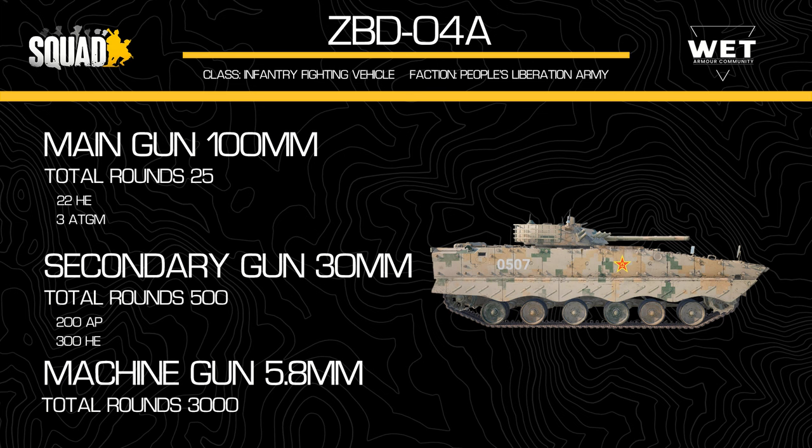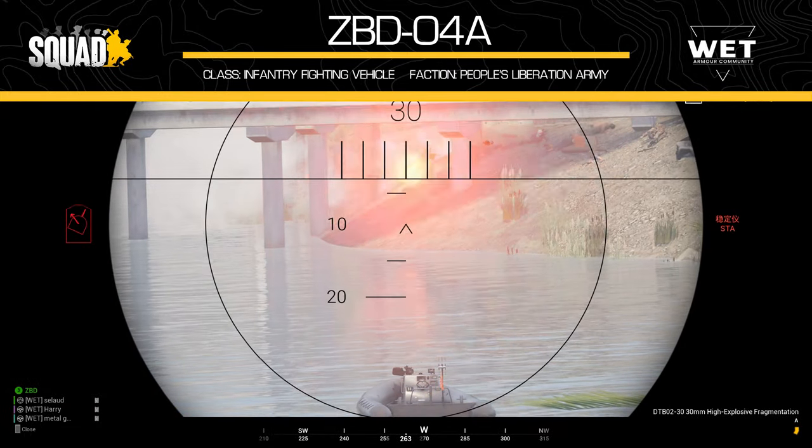The ATGMs are similar in performance to the ones fired from the ZTZ-99A and the T-72. These do not deal as much damage as the Kornet found on the BMP-2 and the Bradley. The 30mm autocannon secondary can fire both AP and HE, up to a total of 500 rounds — divided into 200 AP and 300 HE. This ammunition load is the most of any IFV in the game. The vehicle also has access to a coaxial 5.8mm machine gun carrying 300 rounds, which do not need to be reloaded.